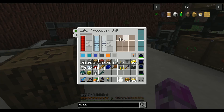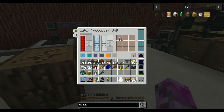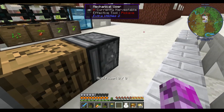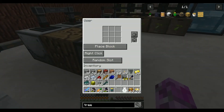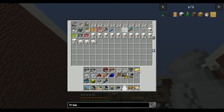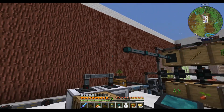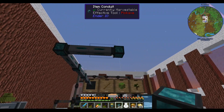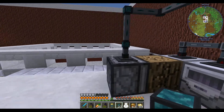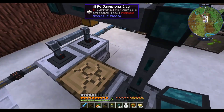I can set up the mechanical user to place blocks automatically. I can pipe directly from this wood barrel since I'm producing wood anyway as a byproduct of our lemon production. I'll set the conduit to always active on the green channel to insert. Now this should fill with wood and keep going forever. I need to check if these conduits have priority though.